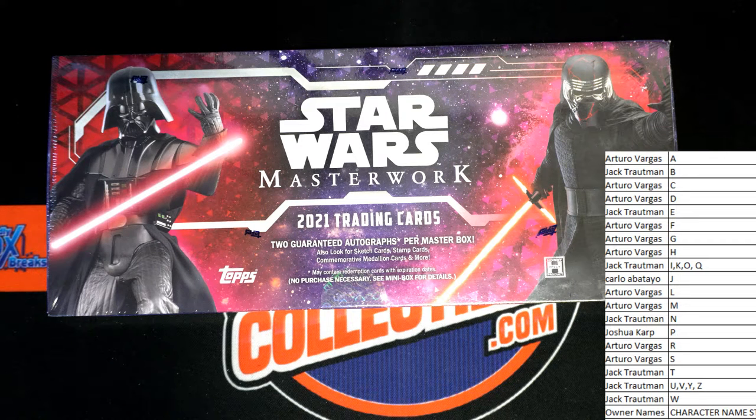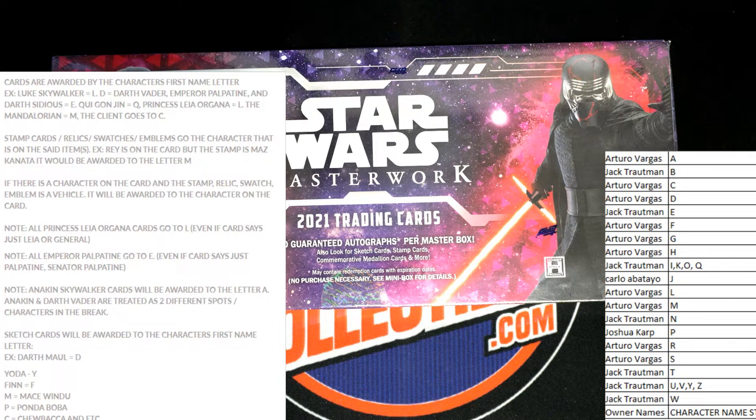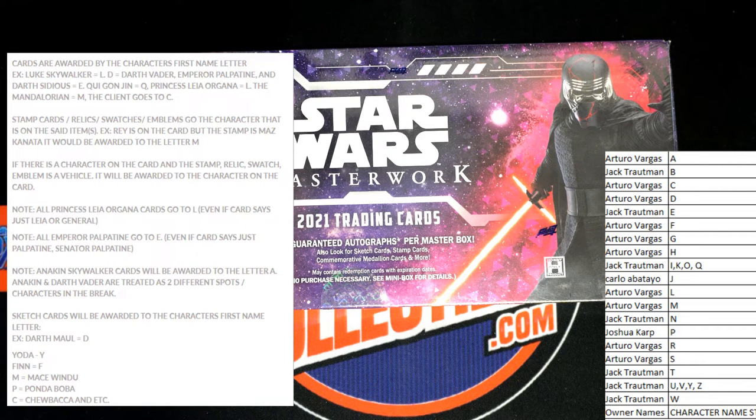I'll just screen share it up. Alright, here we go. Cards are awarded by the character's first name letter. For example, if we pull Luke Skywalker, goes to L — it's pretty self-explanatory. Palpatine, I think, is the only funny one here. Emperor Palpatine and Darth Sidious go to E because it's the same character. All Princess Leia cards go to L. Mandalorian goes to M. The client goes to C. Stamp cards go to the character — if there's a character on the card, a stamp relic swatch, it's a vehicle to be awarded to the character. Sketch cards are awarded to the character's first name letter. Alright, instructions are over.